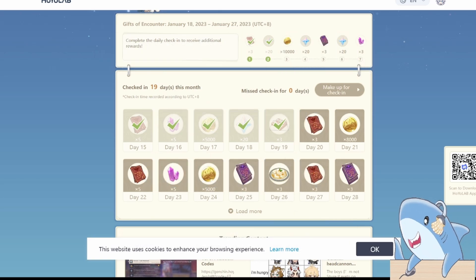Basically, Genshin's in-game check-in is done through a web browser and not in-game like other games generally do, but for doing so you can get up to 60 Primogems per month, in addition to a bunch of Experience, Mora, Mystic Enhancement Ore, and a few food items too. And right now they're giving you an extra 60 Primogems for doing this daily check-in, so it's definitely worth it.